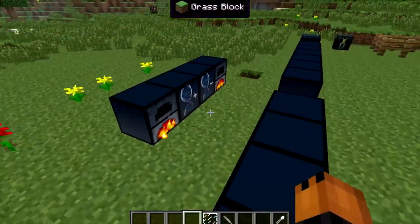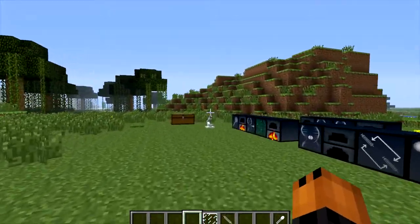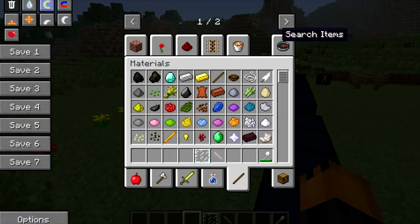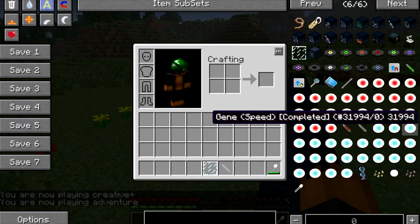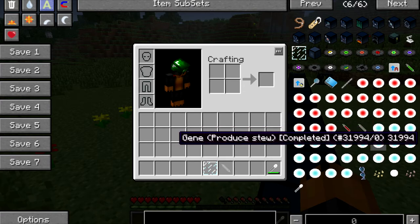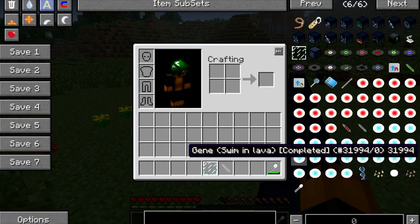A bat gives you flight. A mushroom cow gives infinite soup. A squid lets you breathe underwater. No fall damage is from a chicken. Infinite milk is a cow. Speed is an ocelot or wolf. Woolly is a sheep. Eat grass is a cow. Water breathing is a squid. Flying is a bat. Produce stew is a mushroom. Teleporter is enderman. Save inventory is enderman. Swim in lava is either a blaze or magma cube. Shoot fireballs is a ghast.